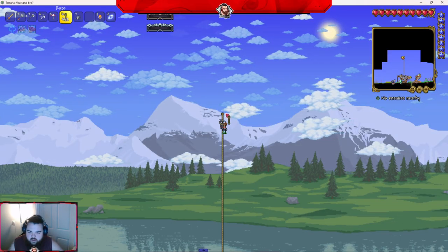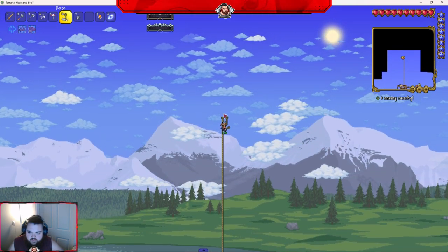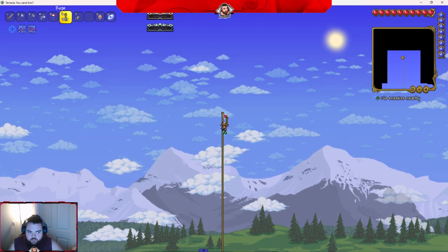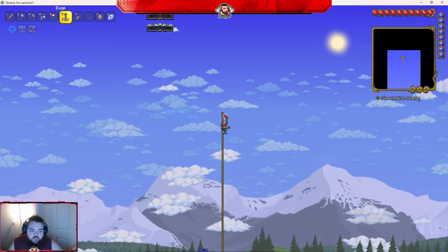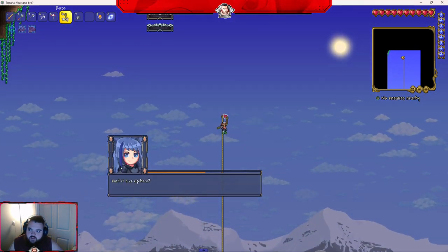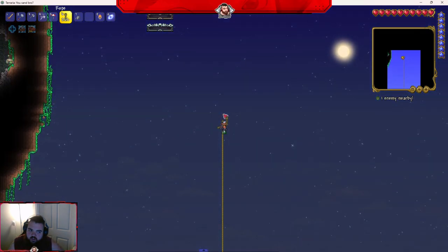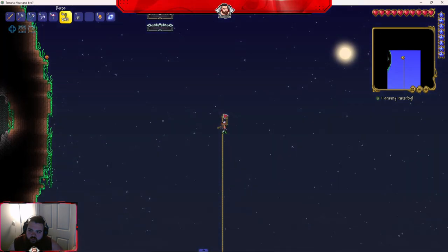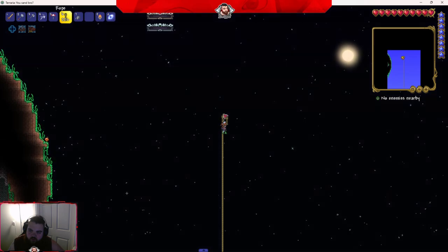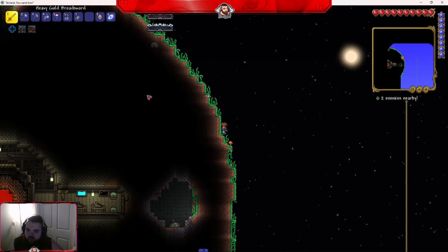I'm stupid. Do I just kill things in the jungle? No, you need to go underground. Josh, if you need jungle spores I can go with you once I build up, if you want to come up with me. I'll be able to in a second, just plotting a path. This seems perfectly fine as an underground base. Oh — you need to die, it's a goblin scout.